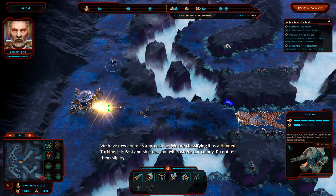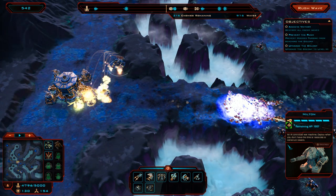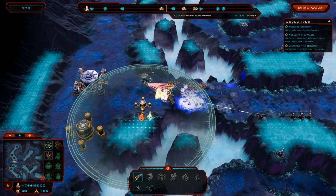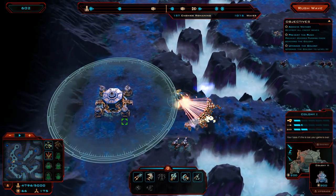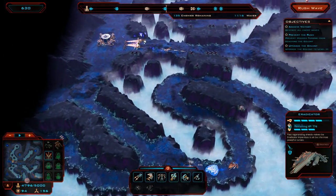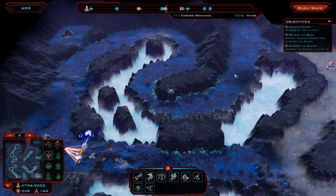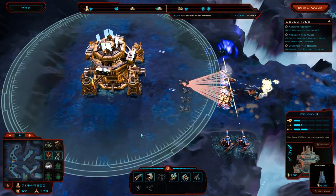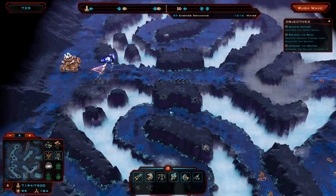They are now into the base and hitting us. Milton is dealing with the majority of tanks from the north but we've still got more. Those tanks are definitely going to destroy the fission reactor — there's nothing I can do to really stop that. Let me rush the next wave to get enough resources to upgrade the colony. Not only does it give us more HP, it also upgrades the guns, which is very welcome. I want a drone bay here just so we can repair things.